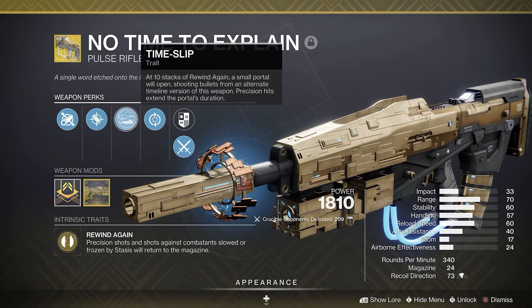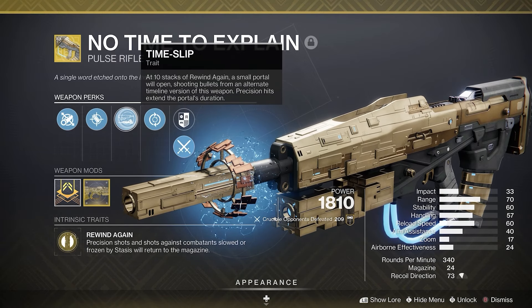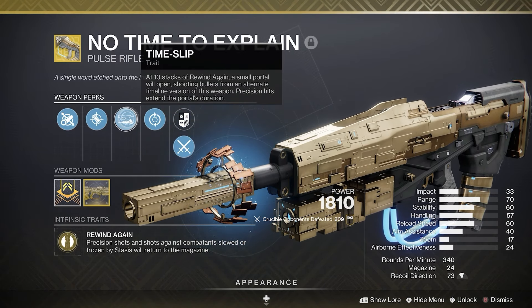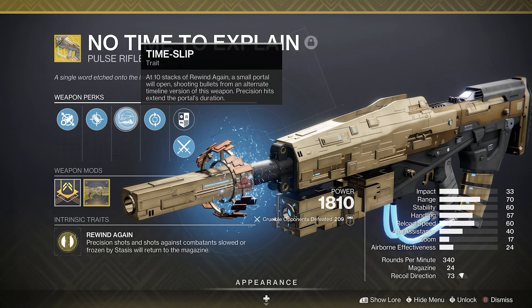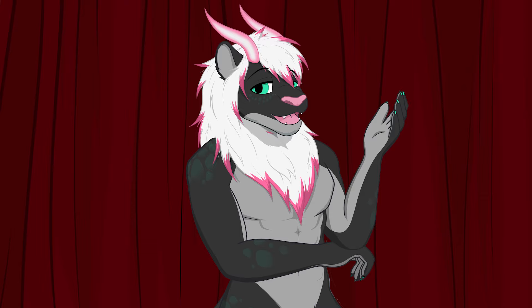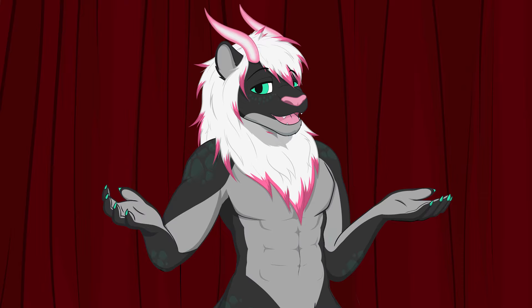The second perk is Time Slip. At 10 stacks of Rewind Again, a small portal will open, shooting bullets from an alternate timeline version of this weapon. Precision hits extend the portal's duration. This little bullet buddy is fun and it also shoots frozen enemies, even if you're looking at something else.